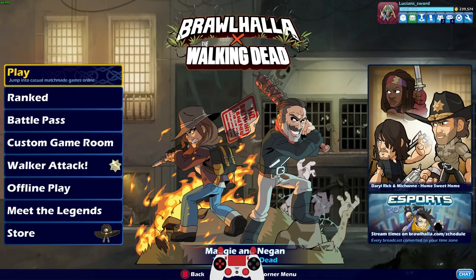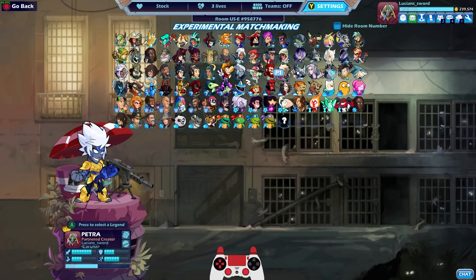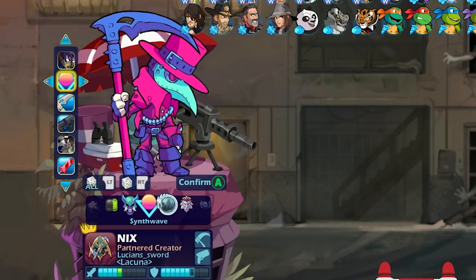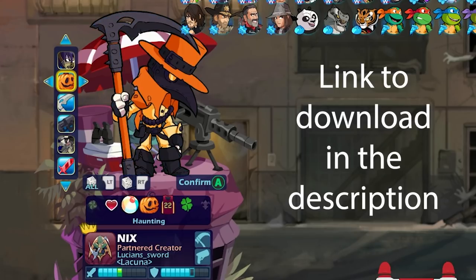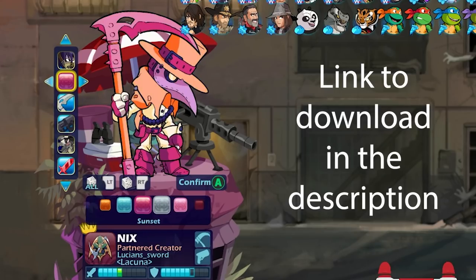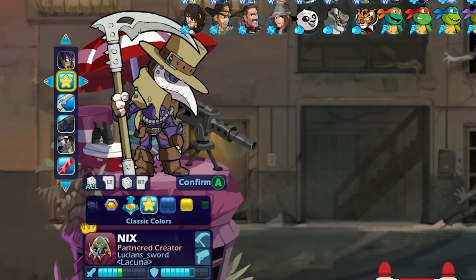We're gonna have an epic time and today we're gonna be showing a new mod — well, it's probably a couple months old — it's called the Crow. This is a mod for Lockdown Nix, so if you have the Lockdown Nix skin and you're on PC, it's completely free. I'm gonna leave the link to download this mod in the description below. If you're on console, as far as I know there's no way to put these mods on console yet, so you gotta have PC. But it's free and it looks really, really cool — basically like a plague doctor skin except for Nix.